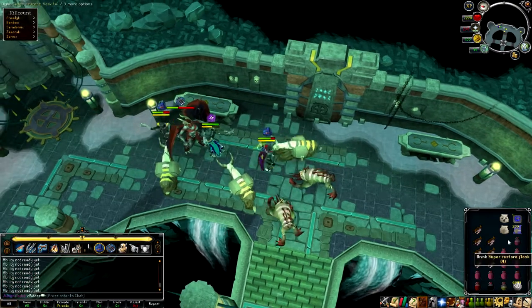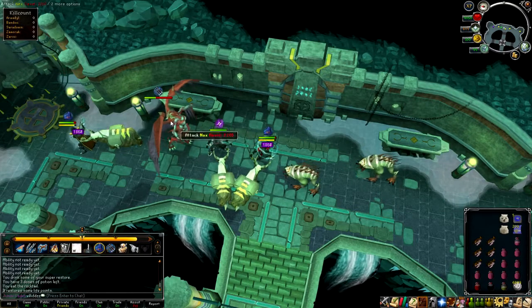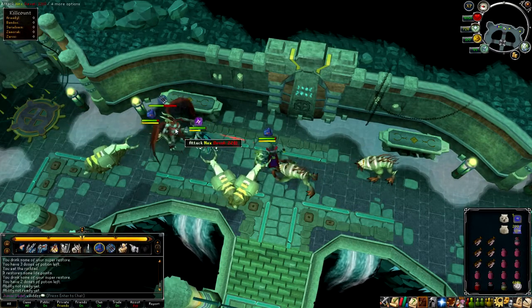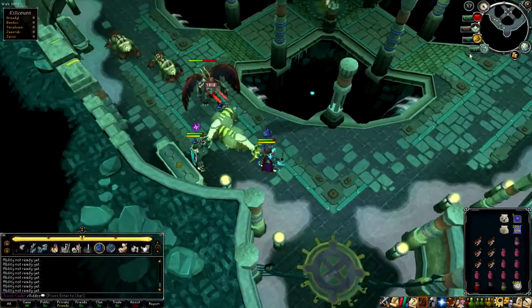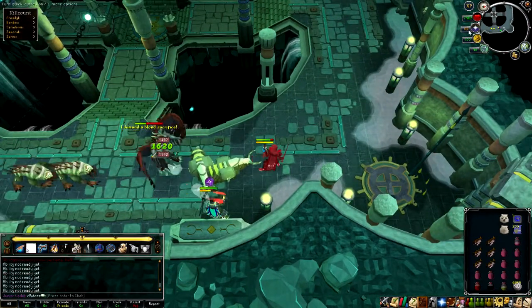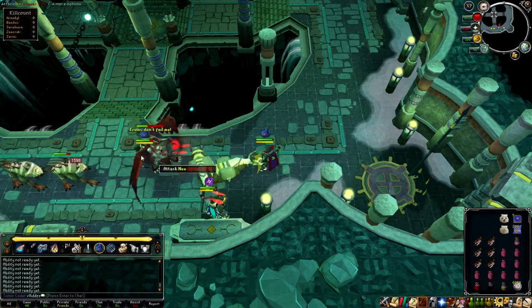The next phase is ice phase. When I was learning to tank I was getting nervous because I didn't know what to do on ice phase — she obviously imprisons you. When trioing or duoing, you do not want to stand near your attackers just in case she contains them or something happens.